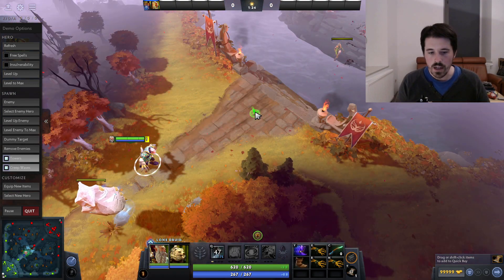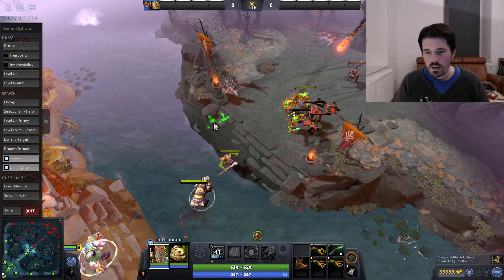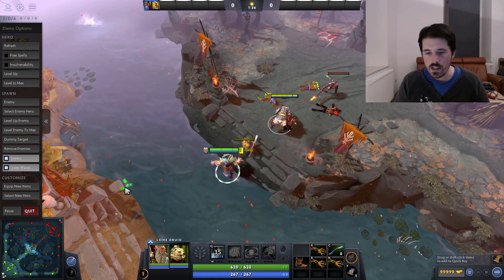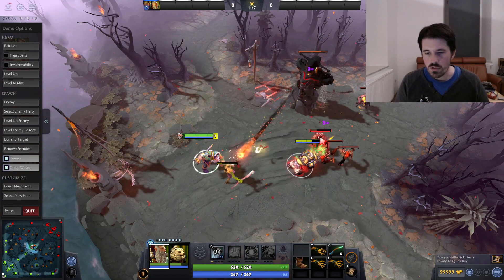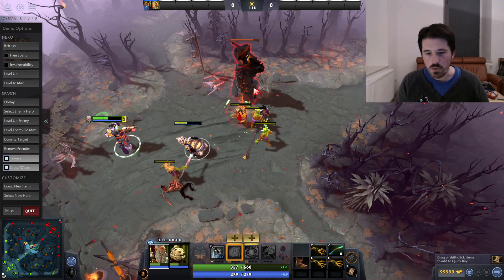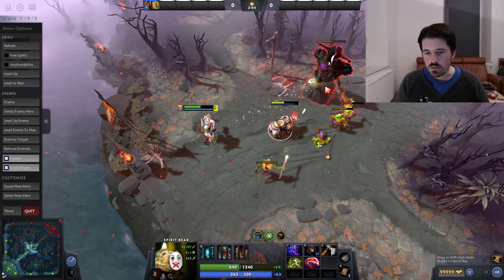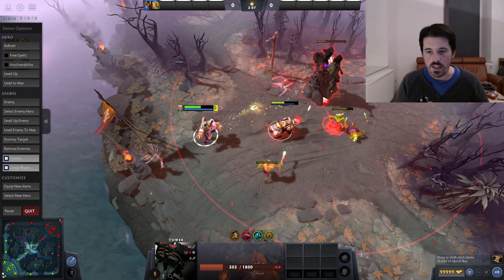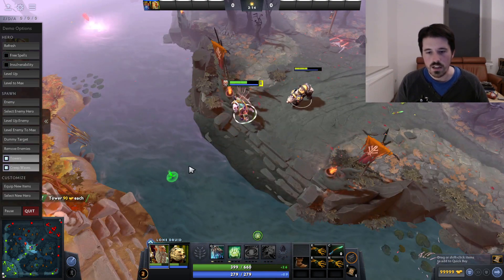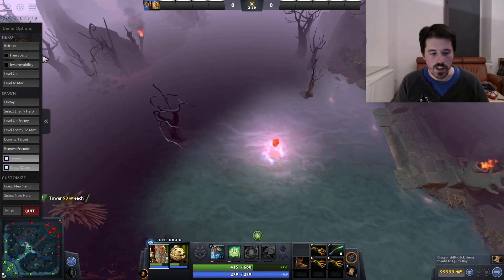Generally speaking, when you're in the mid lane, your game plan should be that you're just farming your lane and trying to get your items — you're not really rotating much with this hero. Most of the time, just stay in the lane. If the enemy mid rotates, then you go for that tower — use the time when the enemy mid laner is not there to just take down the tower as fast as possible. But if you try to teleport after them and fight there, it's not going to go as well. You just want to get that tower, and then once the tower is down, go rotate to another lane.